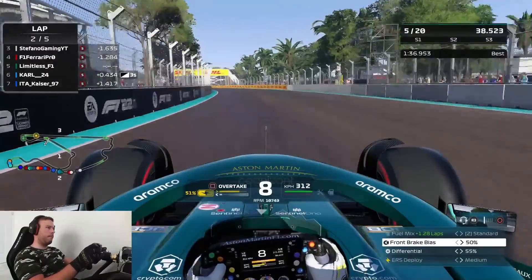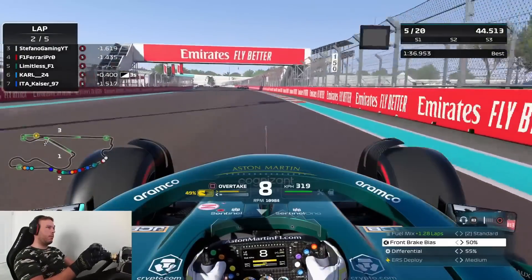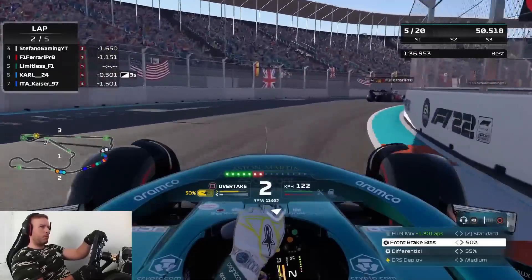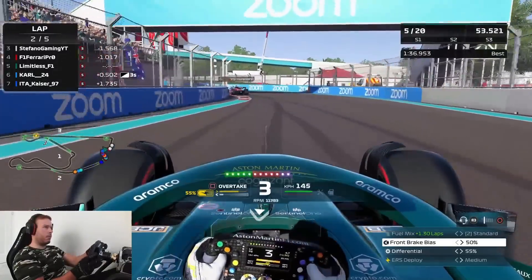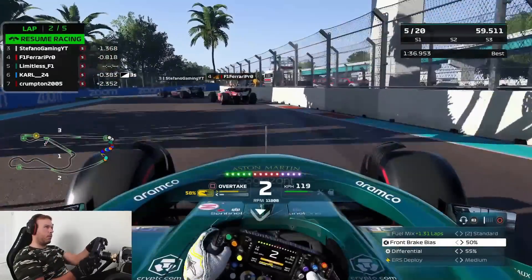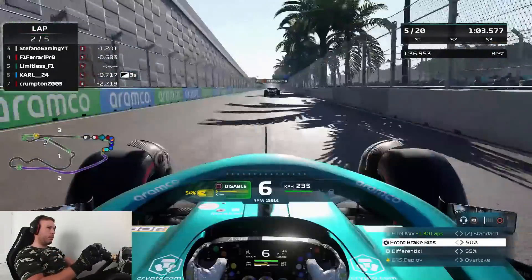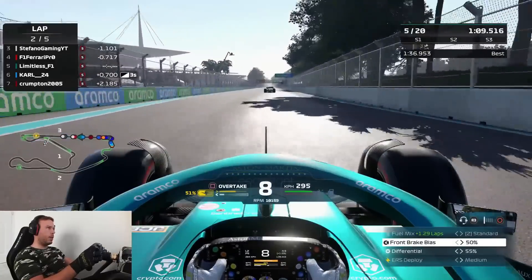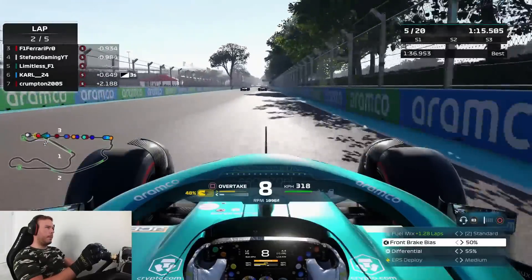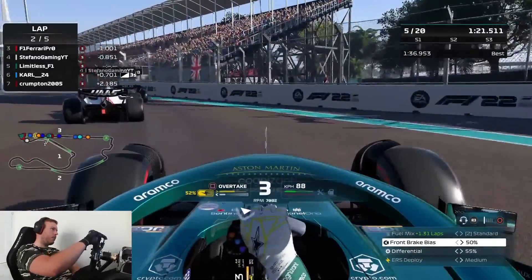We're not using any ERS here to get within DRS range of the Ferrari — we're confident enough in our pace to keep it back. Coming through this very tricky section, nailing it quite nicely, and you can see we are within the DRS zone. On the exit this is where we do use it — just a little bit to build momentum. Learning to be disciplined with the ERS is a huge thing in F1 22.